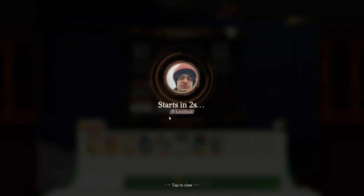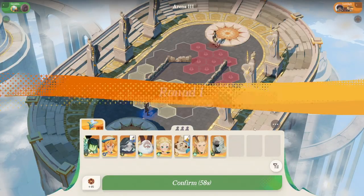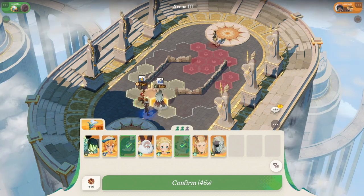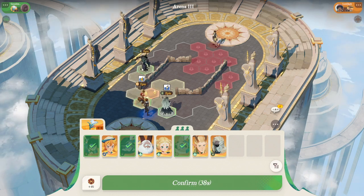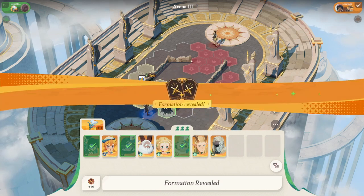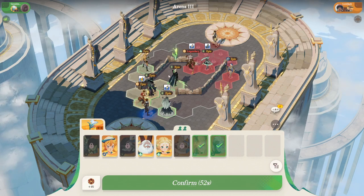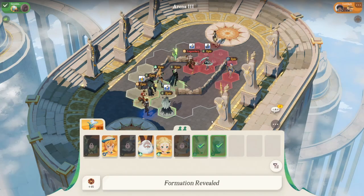I'm going to get a randomized battlefield to place my formation on. I'll place my healer back here, then place Carolina there, then Igor here. I confirm my first three placements, get to see his formation so far, and he gets to see mine. Then we each select a few more — I'll grab a melee unit and this guy. Not sure this is the best formation, but we'll see how it goes.